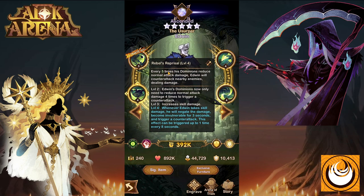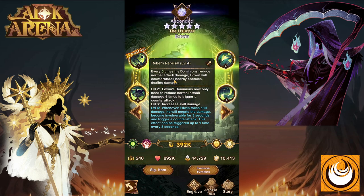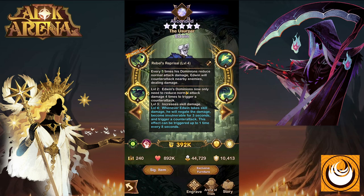His next ability: Rebels Reprisal. Every five times Dominions reduce normal attack damage, Edwin will counter-attack nearby enemies, dealing damage. So essentially any ally that is grouped up or stacked with Edwin allows Edwin to use this ability more often. At level two, Edwin's Dominions now only need to reduce normal attack damage four times to trigger a counter-attack.